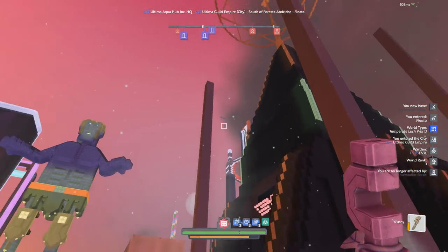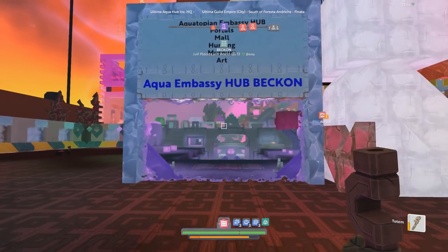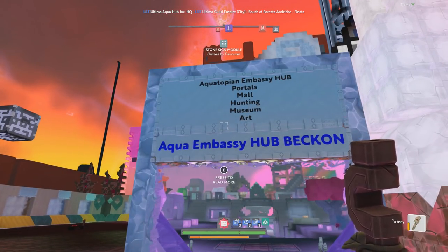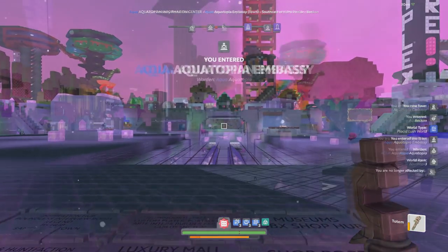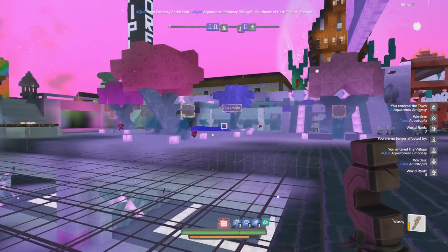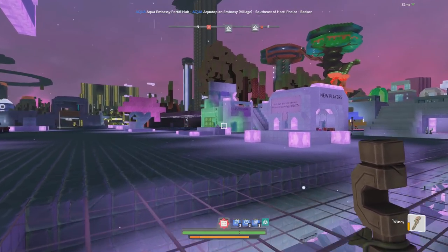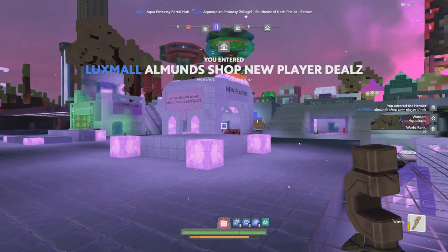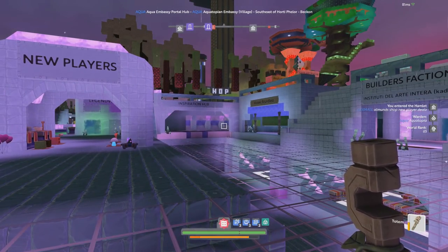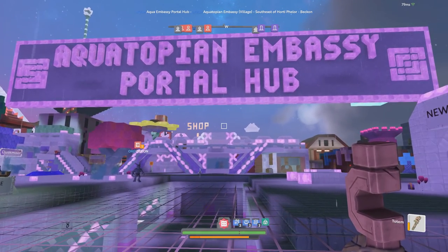There's the dark tower and the clock shop square over there. The Aquatopia Embassy Hub has a portal mall, hunting, museum, and art — all sorts of cool stuff. If you're familiar with the Mobius Plaza or the Aquatopia hub from early access, this is basically the same thing, just bigger and more refined. It's always been about connecting interesting places rather than just connecting all the planets together.